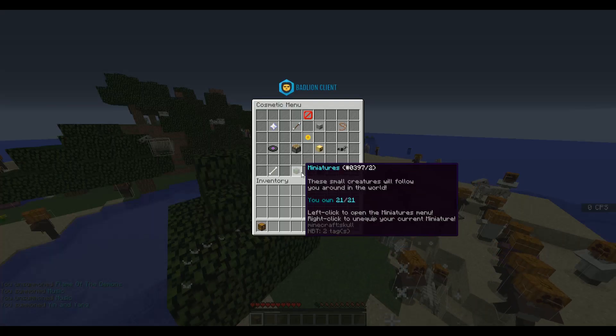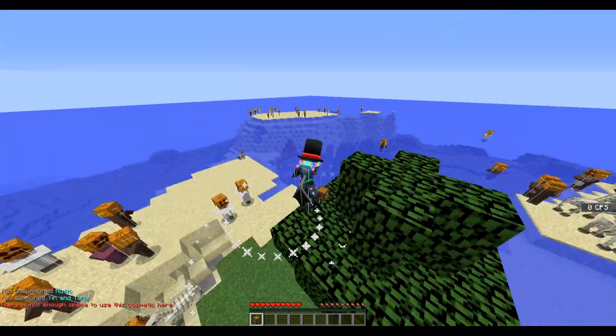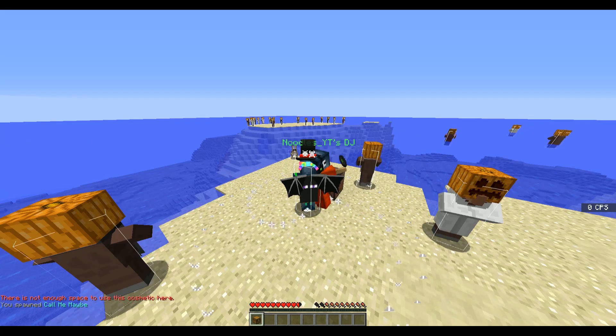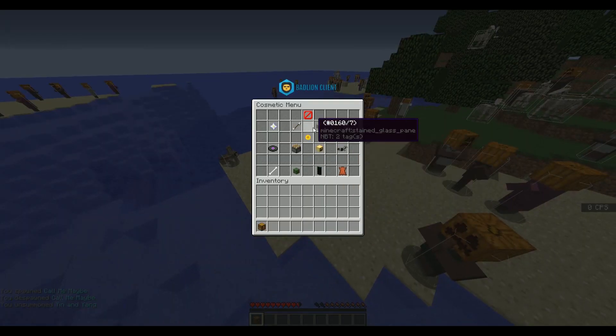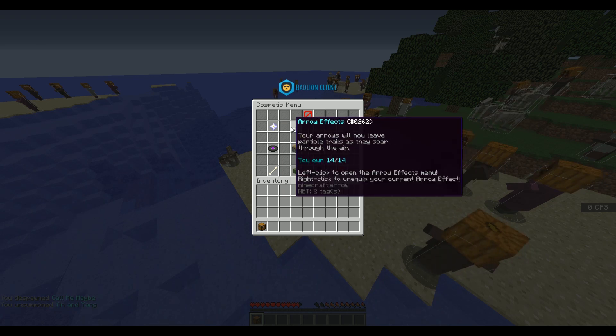There's a lot of cool ones. You've got music discs, and if you actually enable one of these you have to be on the ground — I don't want to die though. If you enable one of the music discs, it creates a DJ little spot, which is a very nice add-on, and it'll play stuff. You can unequip by just clicking unequip, or you can right-click each one of these and it will disable individually.